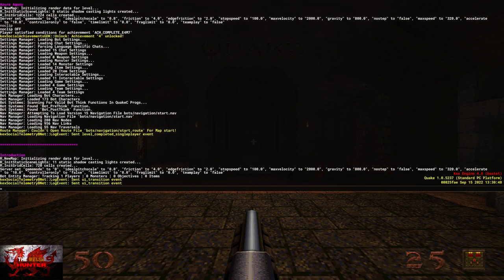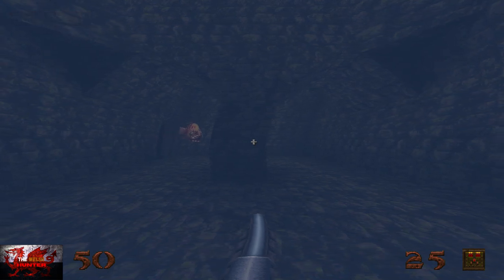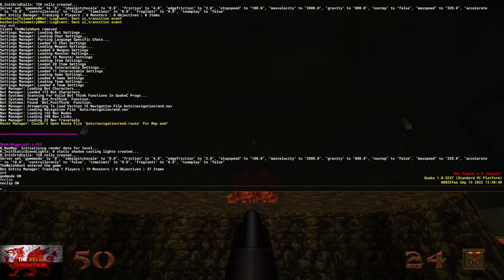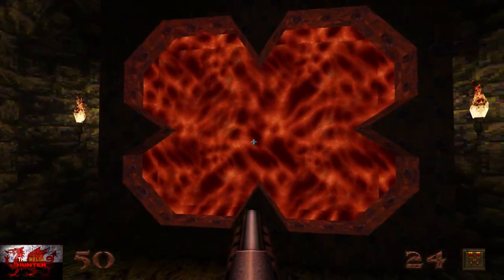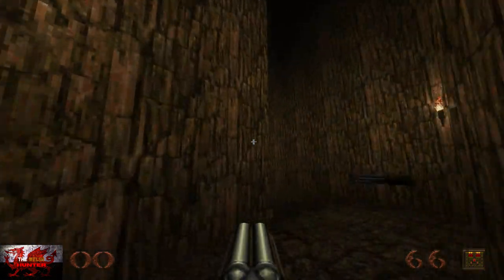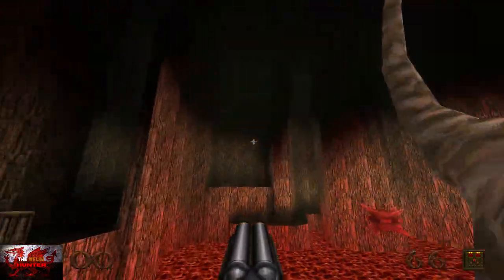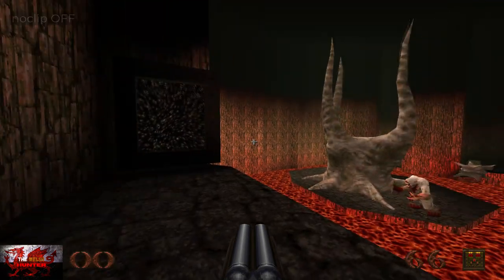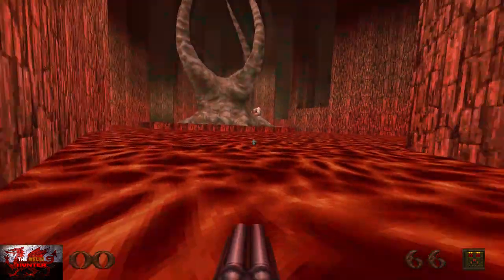Now it's time for the end boss. Type map end, immediately put god mode on, then noclip, and make sure to put skill 3 on — we need to complete this on nightmare mode. Head up and turn noclip off to pass through the initial area, then turn noclip back on and head through to the boss. To kill the boss, head straight up to the small portal. You need to wait until a spiky ball is flying inside the boss, then go through the portal — that will kill him.